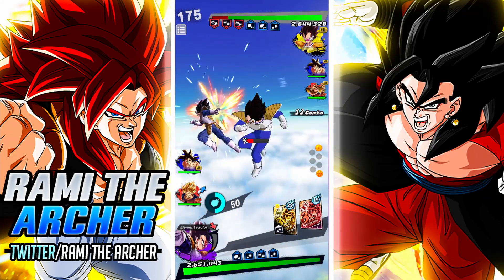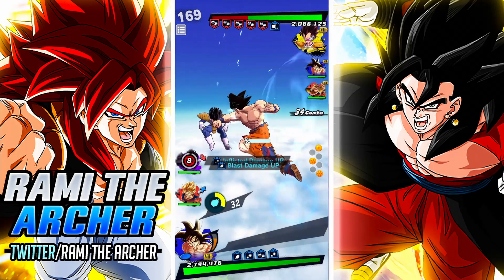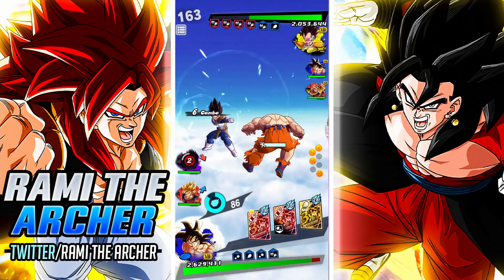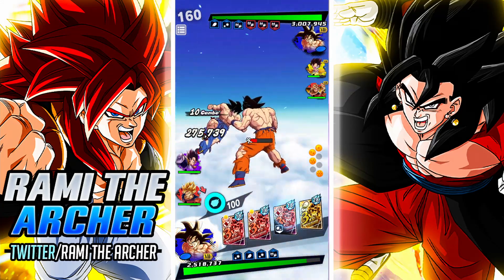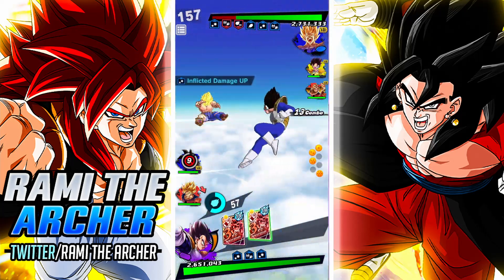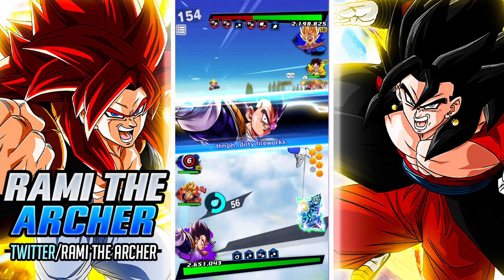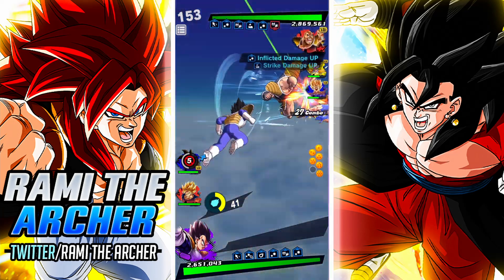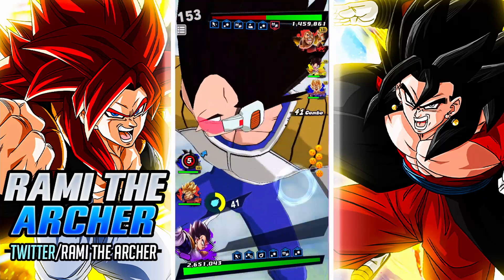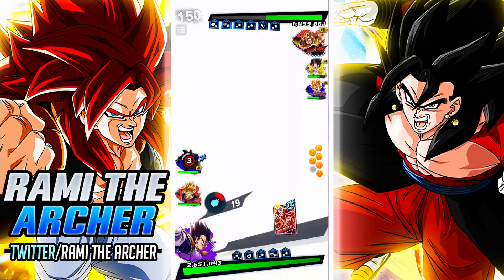Not bad damage considering that he is actually a blaster. Okay, that was a little bit disappointing to be honest. We got him now — we want to see how much damage he is going to deal. This is barely doing anything. Let's see the ultimate. Hopefully he can't change to the yellow Vegeta because I really don't want to see that. Come on Vegeta, do your job here. It's very disappointing to be honest, like seriously, that is super disappointing.